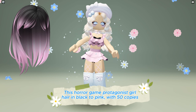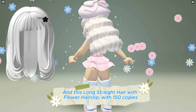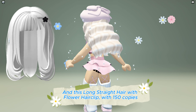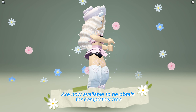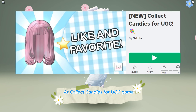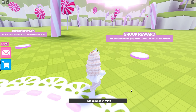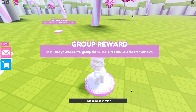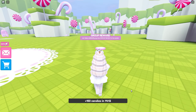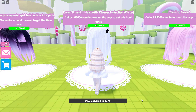This horror game protagonist girl hair in black to pink with 50 copies, and this long straight hair with flower hair clip with 150 copies, are now available to be obtained for completely free at the Collect Candies for UGC game. Game link in the description below. Join these three groups to earn free UGC — group links in the description. These are the hairs and the requirements to get them.